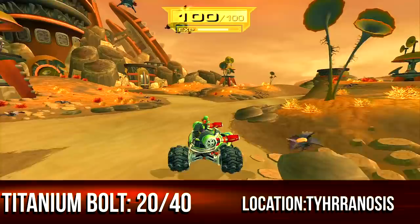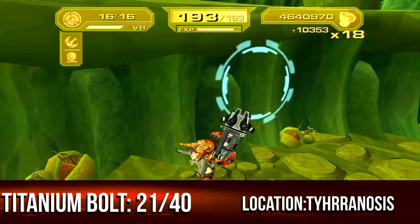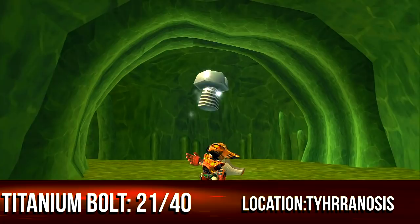On Tyhrranosis in the oasis area, there's a titanium bolt hidden behind some boxes — you're going to ram through it, very easy. On the opposite side of the map, on one of the paths to the turrets, it's hidden in the corner part of a cave. It was kind of obvious — hidden behind a rock area — but if you're collecting every crate you'll spot it anyway.